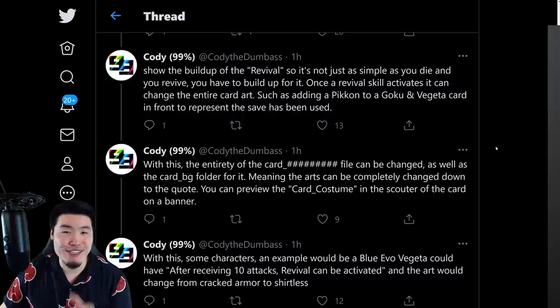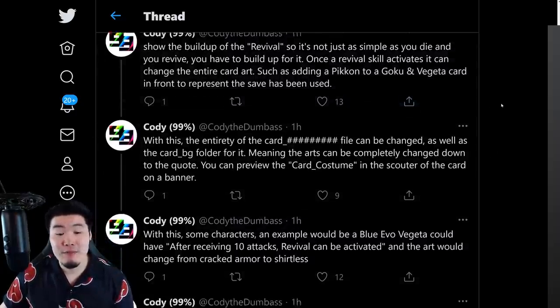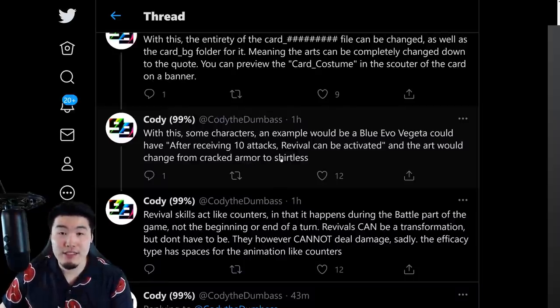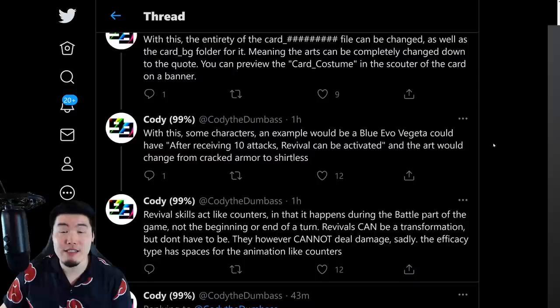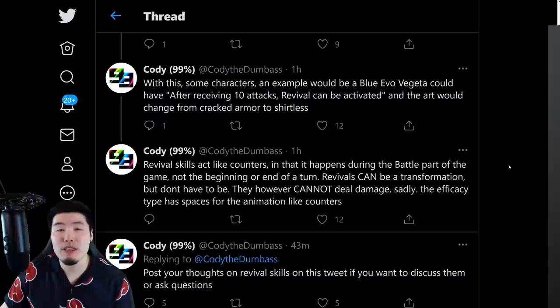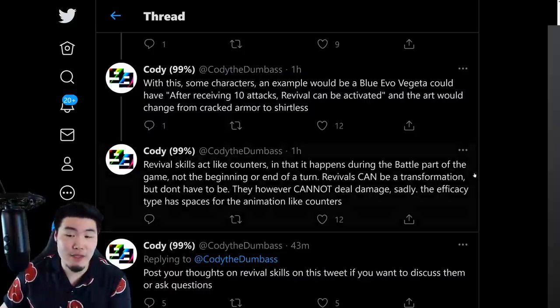He also says that some characters — an example would be Blue Evolution Vegeta — could have: after receiving 10 attacks, Revival can be activated and the art would change from cracked armor to shirtless. So it could just be minor changes to the art, where Vegeta loses his armor, or Jiren loses his shirt when he goes full power, or same thing with Broly. Revival skills act like counters in that they happen during the battle part of the game, not the beginning or the end. Revivals can be a transformation but don't have to be — it could just be an attack boost, a defense boost, or some other effect.